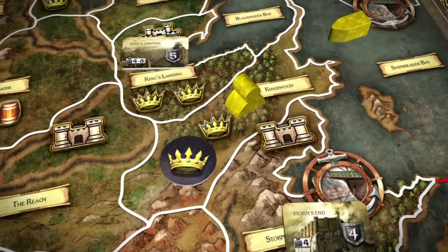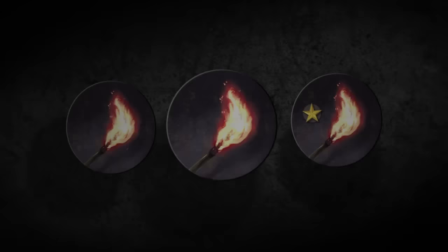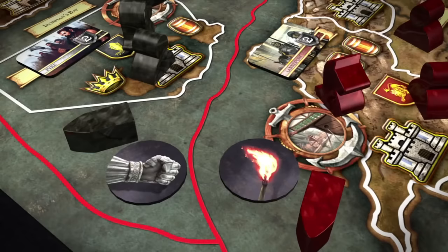A player may not only grant support to his own adjacent units, but to adjacent units controlled by other players. This makes the support order the fulcrum of intrigue and negotiation in A Game of Thrones the board game. Consolidate Power orders represent the garnering of local favor, the collection of income tax, and the harvesting of resources from areas under a player's control. Raid orders represent aggressive incursions and pillaging of enemy lands, used to remove adjacent enemy support, consolidate power, and raid orders.